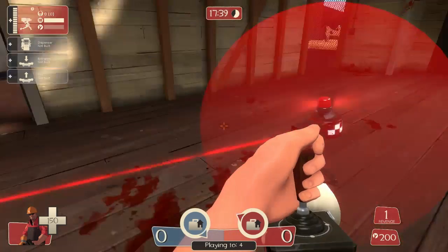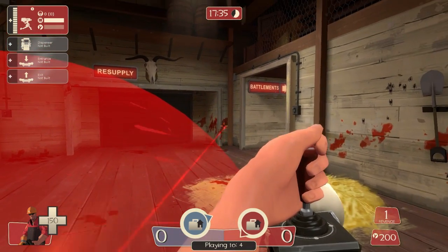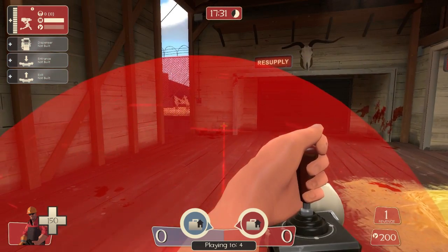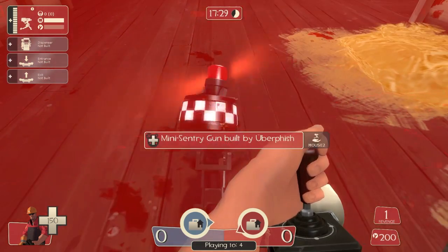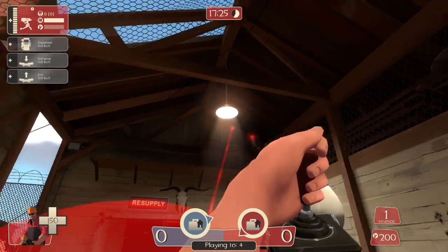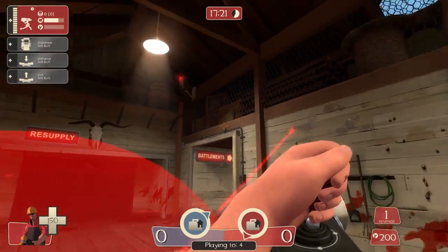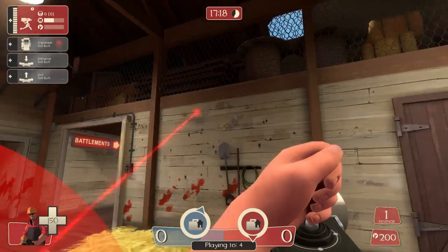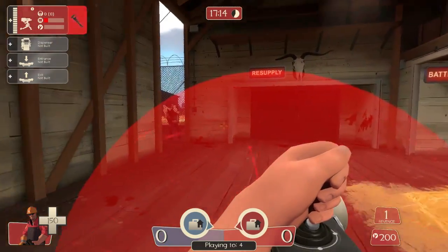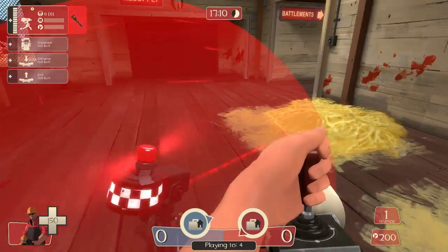Then the Wrangler — it puts a shield on your sentry which makes it take about 40% damage, if that. It's pretty powerful. However, it only applies to your sentry — people can still headshot you through the shield, so watch out for that. It also allows you to point, click, and fire your sentry wherever you want, at a higher rate than it would fire on its own, which means it burns through ammo much faster. You can just aim and fire at everything — and then, out of ammo.